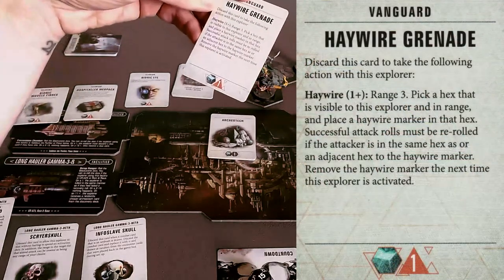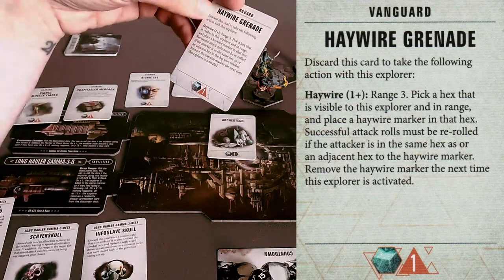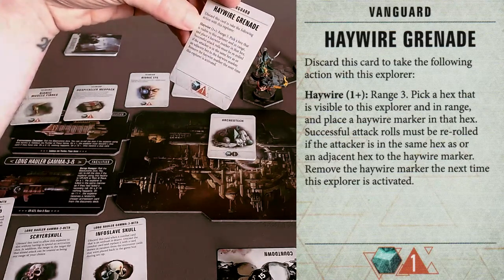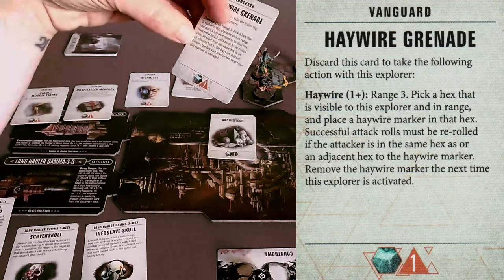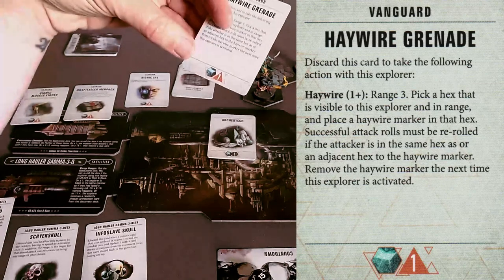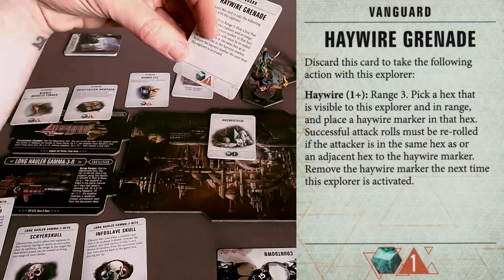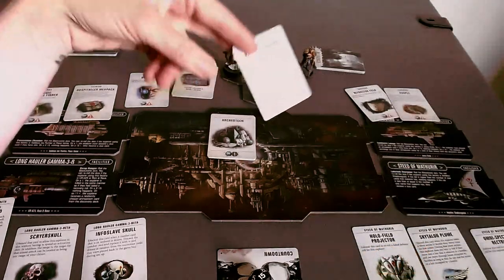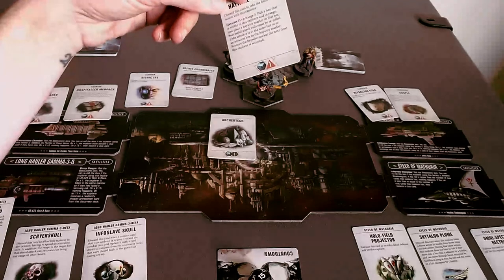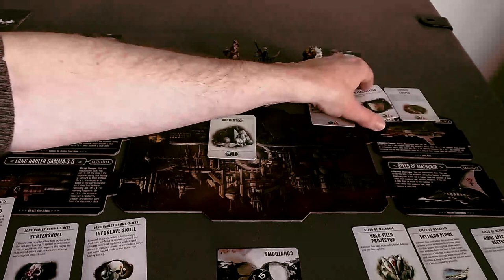Haywire Grenade: discard this card, costs one, single use. Haywire range three — pick a hex that is visible, place a haywire marker on that hex. Successful attack rolls must be re-rolled if the attacker is in the same or adjacent hex to the haywire marker. Remove the haywire marker the next time this explorer is activated. That seems fun, but it is a single use and does require a certain setup.